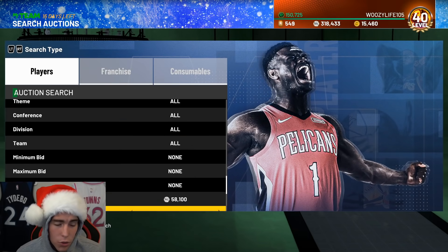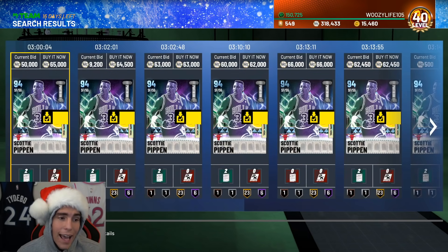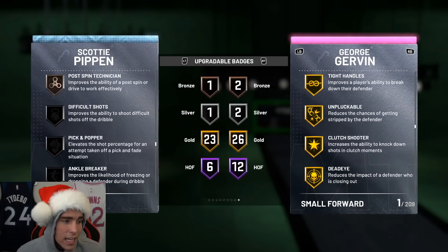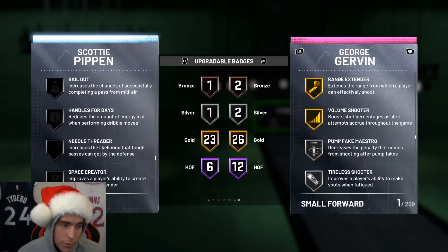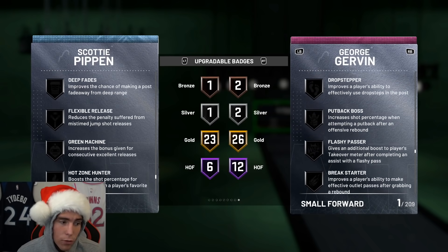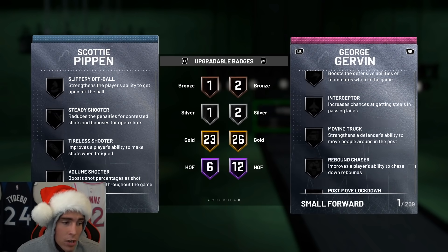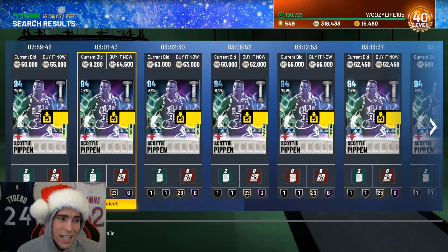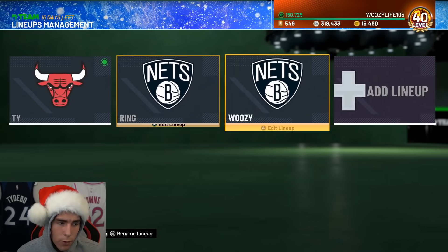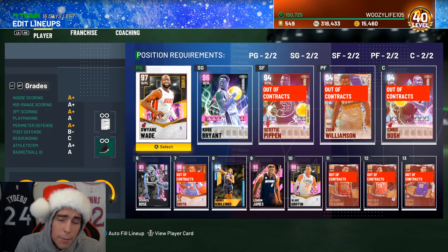For his price, it's hard to tell you guys not to go pick up Scotty Pippen. If you do pick him up and want to maximize how good he can be, you're gonna have to add range extender, hot zone hunter, flexible release — a lot of badges. But for 60K, even if you don't add any badges, he's fine. Badges like stop-and-go, flexible release, hot zone hunter, range extender, slippery offball — those are badges Scotty definitely could use. Comment down below: who do you think is better, a badged-out Scotty Pippen or a badged-out Grant Hill? Drop a like, subscribe if you're new, and as always I love you guys — have a blessed day.